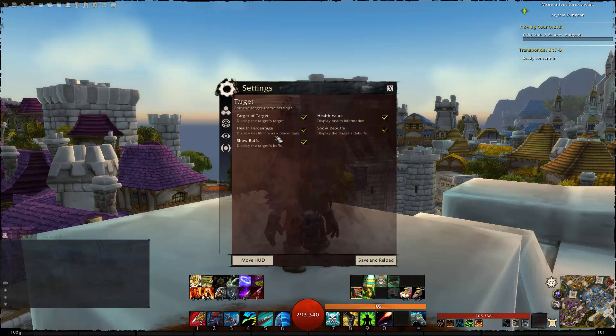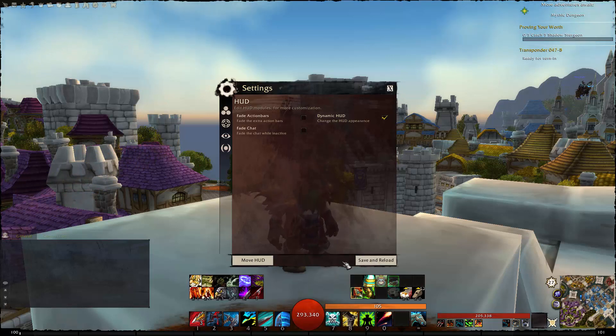The Target section covers things like health percentage, show buffs, and health value. Focus is basically focus target health value and debuffs. The HUD settings cover things like fading action bars, fade chat when inactive, and the dynamic HUD which changes the HUD appearance. Any time you change any of that, just click Save and Reload. And this is also where you edit where everything is — just click Move HUD in the bottom left.